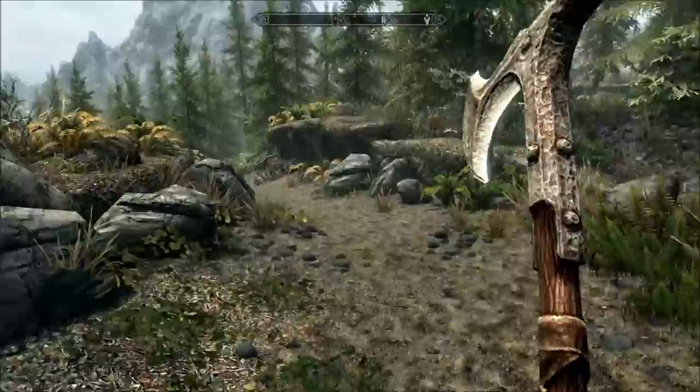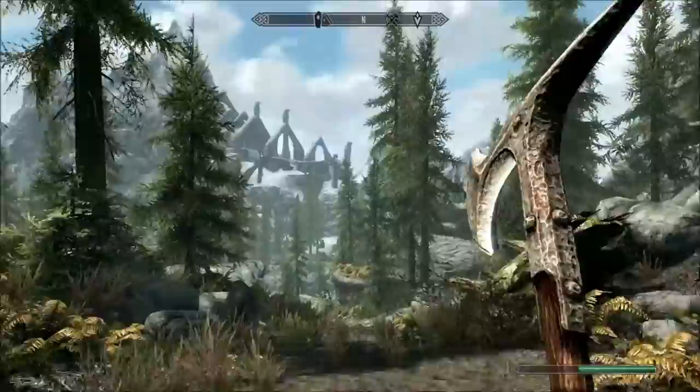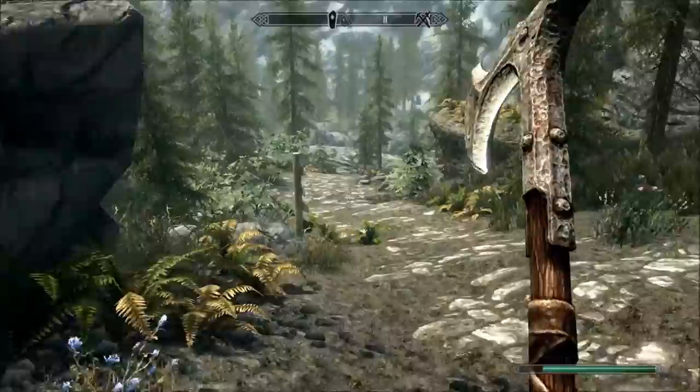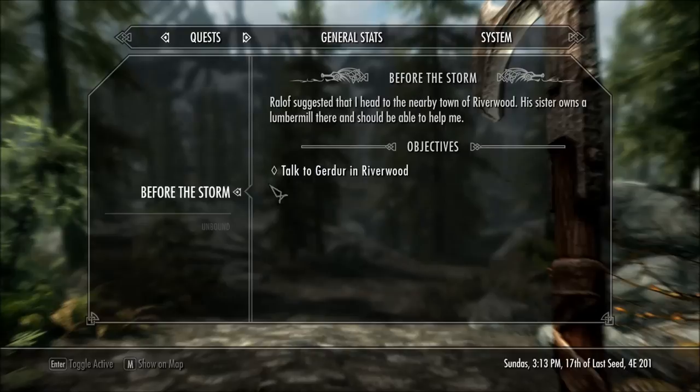We literally just got out of the cave. We've escaped the dragon, a beheading, and yeah, here we are on our way to Riverwood. Ralof took off — he said we should split up, so I said okay, bye. Then I went and checked out the scenery. Let's actually look at the quest tab. We have to talk to Gerdur in Riverwood. Ralof suggested I head to the nearby town of Riverwood — his sister owns a lumber mill there and should be able to help me.